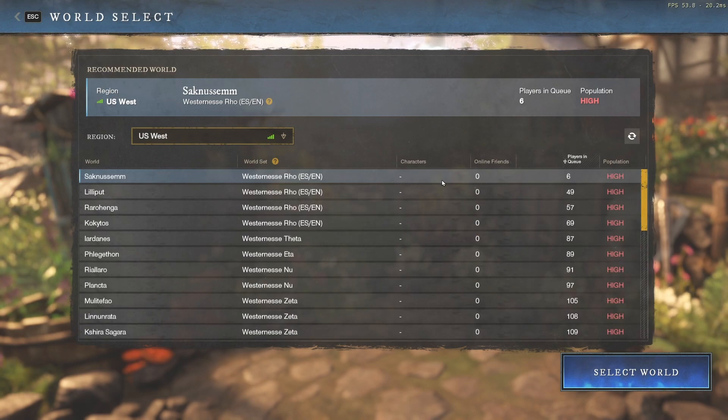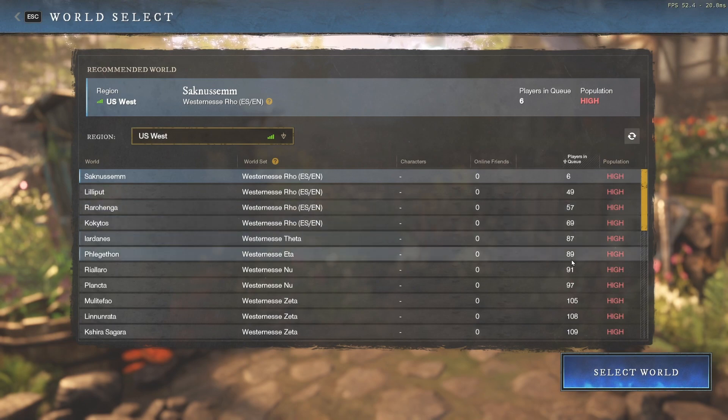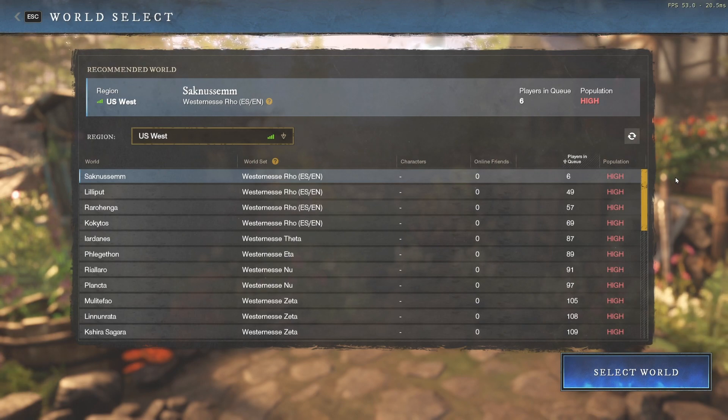Method 2 is if you're on a low-queue server — something tolerable like 40 or 50 players. With this one you can use a quicker method. Both methods can be used on any server; it just depends on whether there is a queue.